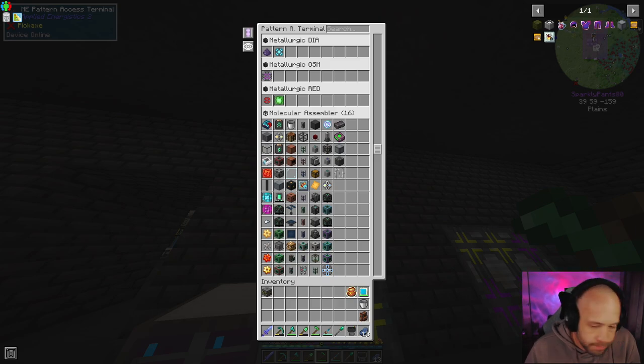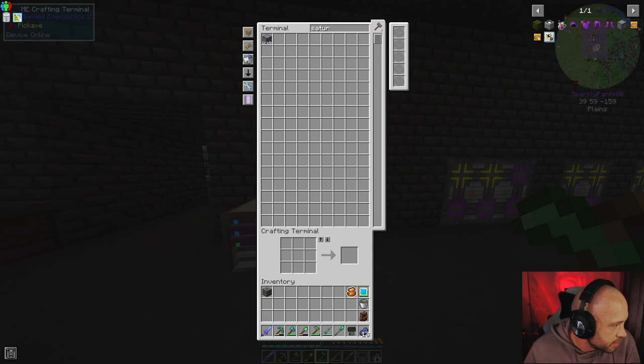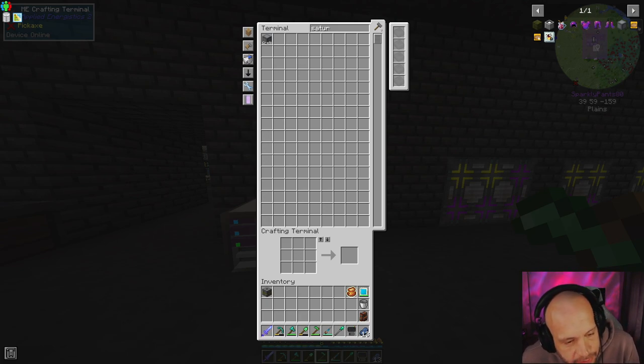We're gonna go through the list and get the turbine casings. Looking for the smaller size. I just want to figure this out quickly - my brain. All right, so if we're going 11...